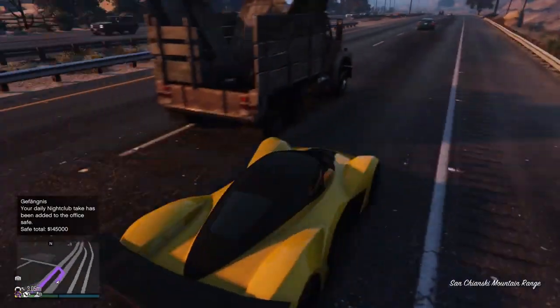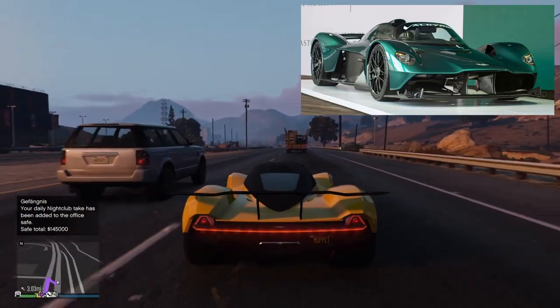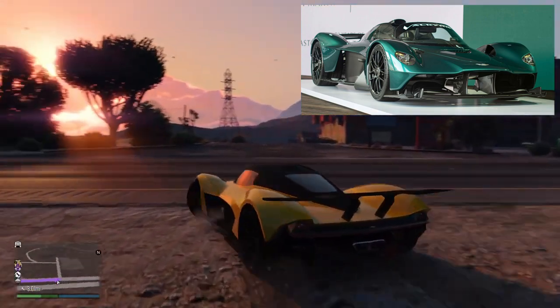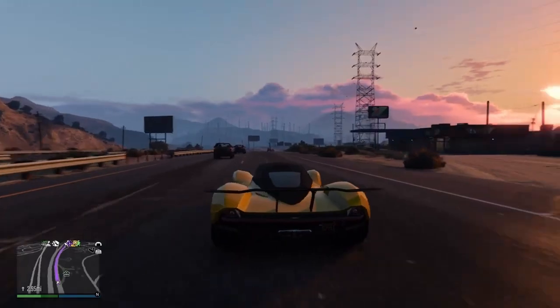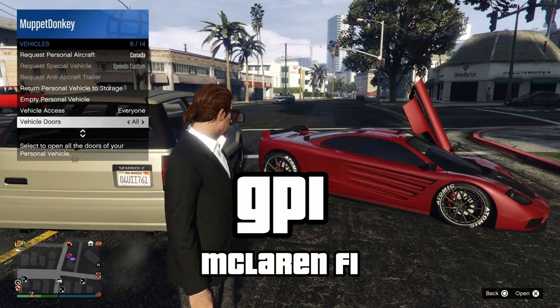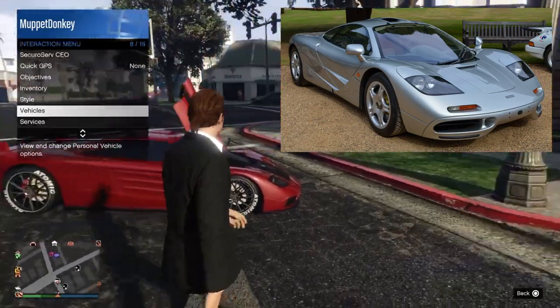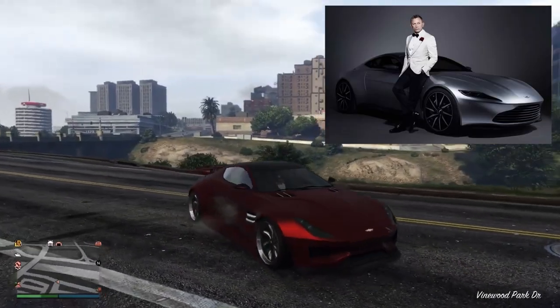Now for another one of my favourites — the Dewbauchee Wagner, which is based on the Aston Martin Valkyrie, named after the Ride of the Valkyries by Richard Wagner. This also applies to the Valkyrie helicopter, named after a scene in Apocalypse Now. The GP-1 is based on the McLaren F1, and the Spectre on the Aston Martin, using the Daniel Craig Bond film Spectre.